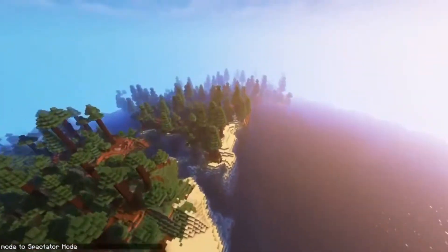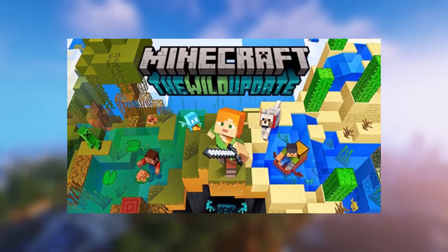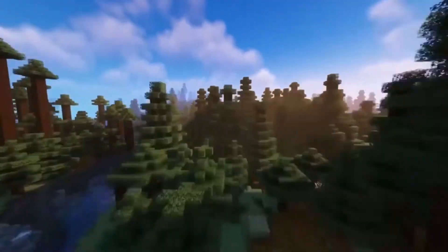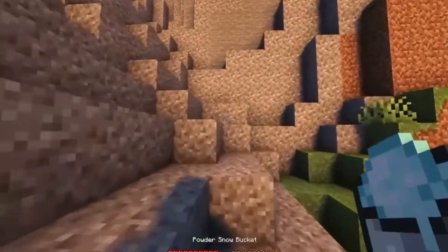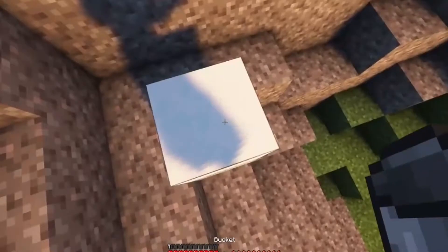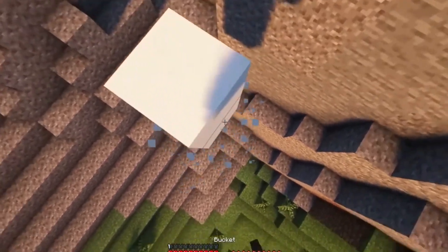Gold in Minecraft 1.19 is an uncommon earth material that can be obtained and used in several ways. When players start their journey in the game, they usually craft gear with iron or diamonds. Even though gold is not the best material to craft gear, it can still be used in loads of different ways. Gold can be found as ore blocks anywhere below Y level 32 in normal biomes. New players often feel that the earth material is quite useless in the game and prefer not to mine it. After mining, raw gold needs to be smelted to get gold ingots. These ingots and nuggets are then used in different ways.